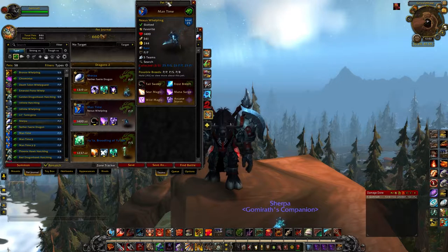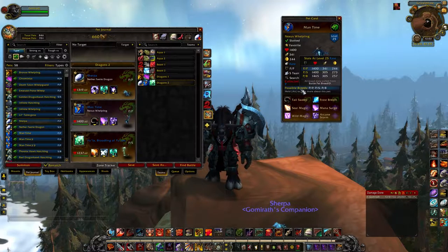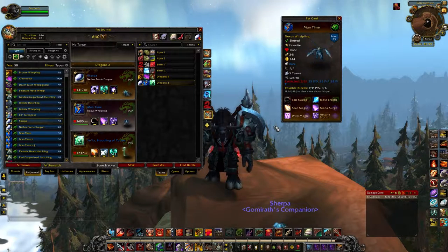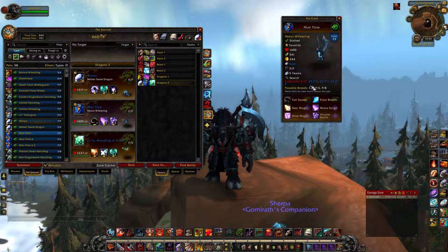Nexus Whelpling — I've talked about them before, especially in a lot of my Broken Isles Tamers when I'm doing the Dragon Challenge. I say: when in doubt, Nexus Whelpling out. Because this Arcane Storm/Mana Surge combo just destroys people. I have two Power/Power breeds and one Power/Speed breed. The reason I have a Power/Speed breed is because for Master Timber Flummox, you need a Power/Speed breed to beat him with the team I had — Power/Power did not work. So definitely snag one.